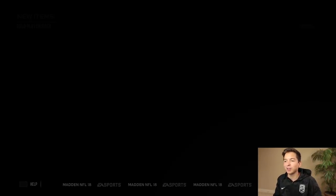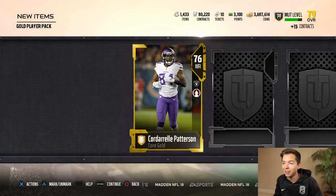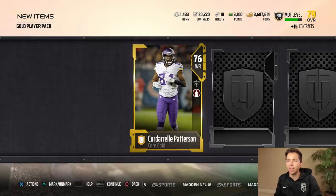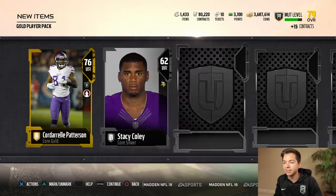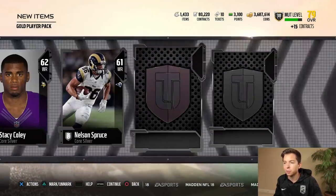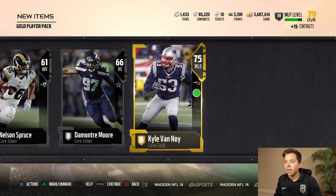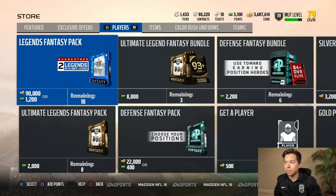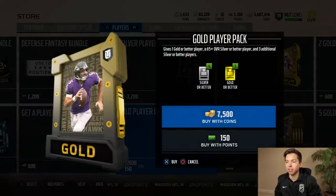This is always my favorite part — our first gold player pack. We get to open up two. We're going to start off with Cordero Patterson — I feel like he's got to have an upgrade, he may even have a halfback out of position card. Second card — Stacy Coley, I don't think he has anything. Nelson Spruce, Demontri Moore, and Kyle Vannoy — I know he's got some upgrades. I think you guys are onto something. These gold player packs might actually be the move, and we actually get to open up two instead of one gold premium pack.